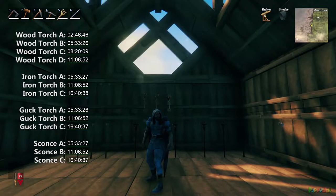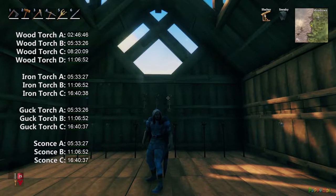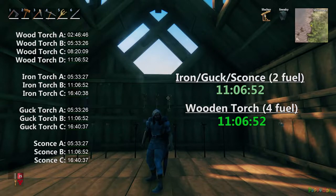And there we go — I feel like the results were pretty conclusive. Starting with the wooden torch A, B, C, D, we get 2 hours and 46 minutes, 5 hours and 33 minutes, 8 hours and 20 minutes, and then just like we predicted, 11 hours and 6 minutes — and 52 seconds, to be more specific. For the iron torch, we go from 5 hours and 33 minutes, 11 hours 6 minutes, and 16 hours and 40 minutes. And it seems fairly consistent across the board whether it's iron, guck, or sconce — so it's safe to assume that if you were to max these out, you would get 33 hours of burn time, which is pretty cool.